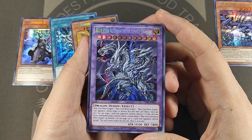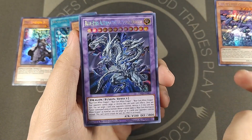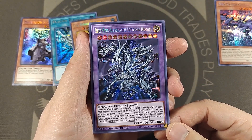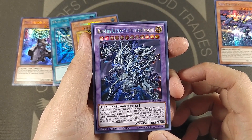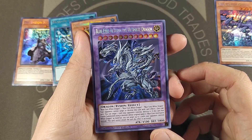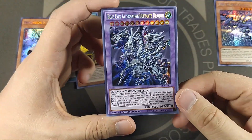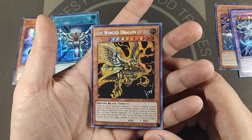Speaking of Blue-Eyes, we got this bad boy — Alternative Ultimate Dragon. It uses three Blue-Eyes, but if one of them is an Alternative Dragon it gets an additional effect: your opponent cannot target this or destroy it with card effects. Once per turn you can target one card your opponent controls and destroy it, but if you use an Alternative as one of the fusion materials, destroy up to three instead. This card cannot attack the turn that effect is activated, so if you don't pop anything with the effect you can just straight up blast someone — that's mega cool.